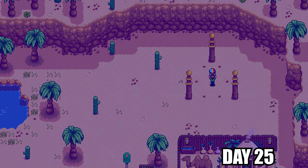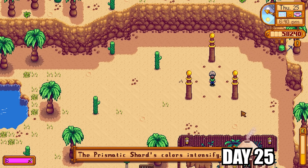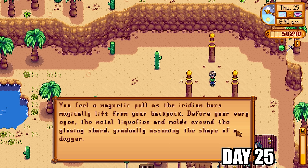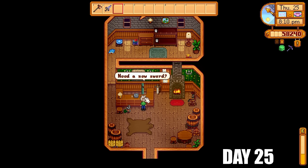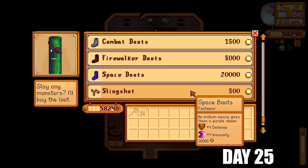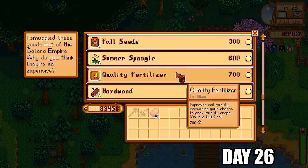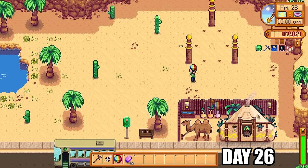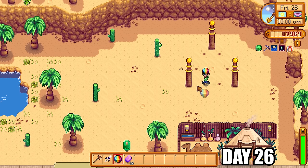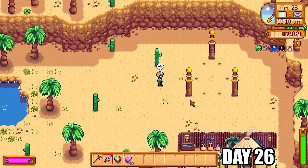I went to skull cavern with a prismatic shard but it didn't work, so I Googled it and found out you need a prismatic shard plus 10 iridium bars to get a galaxy weapon. I was hoping for a galaxy sword or hammer but instead got a galaxy dagger. Very disappointed. I was going to reset the day but I said you know what, I'm good with most weapon types, I'll keep the dagger. I regret that later. I went to Marlon to see if he had other galaxy weapons for sale since I got the dagger — he didn't. I was stuck with the dagger. I went back to the desert with 20 iridium bars and another prismatic shard hoping the three pillars would activate again — but no, they were done with me.